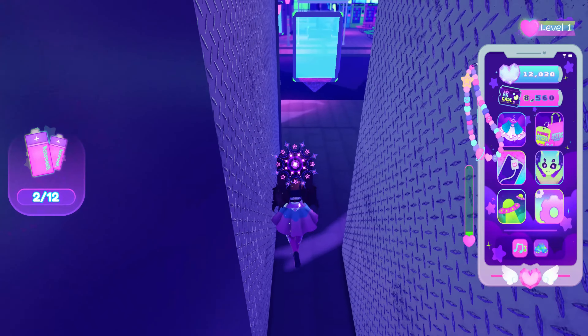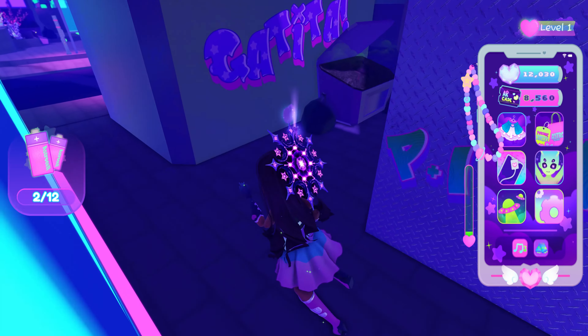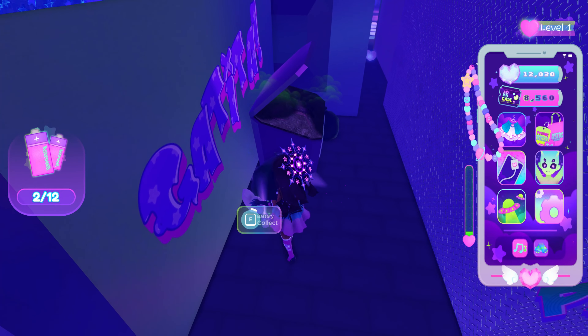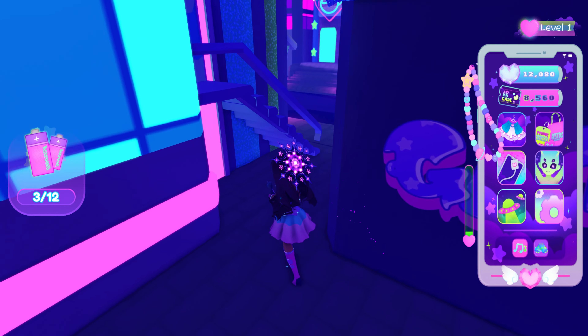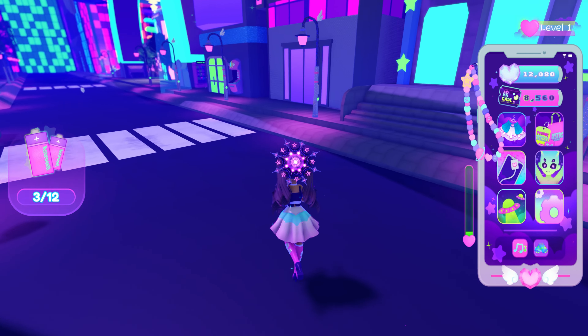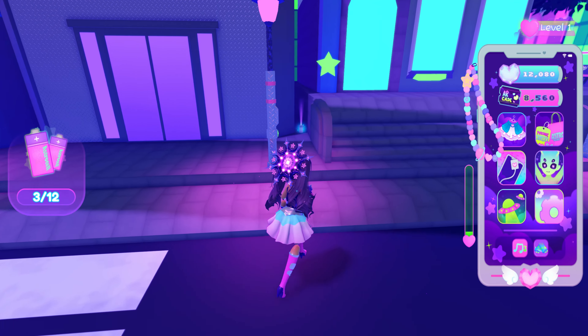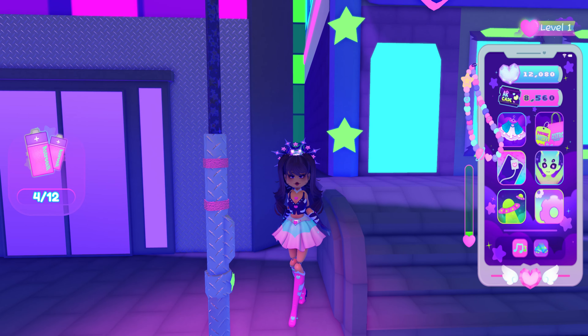Let's go around the corner — nothing there. It's nice because they do glow a purplish color. Here's one by the dumpster, so they are a little bit easier to see. You could probably play with some of the settings to make it a little bit brighter if you wanted to. Let's head straight across — here's another. So we already have four out of twelve.